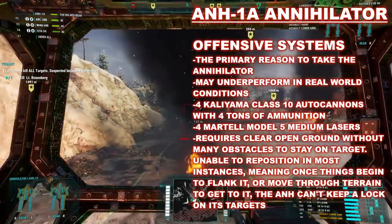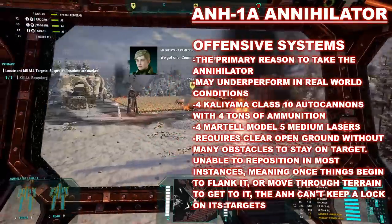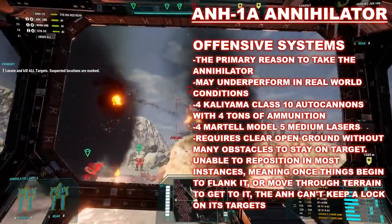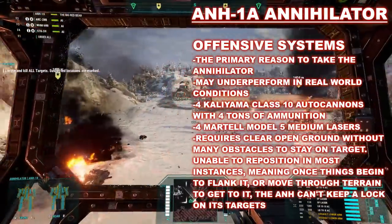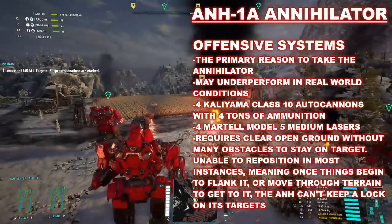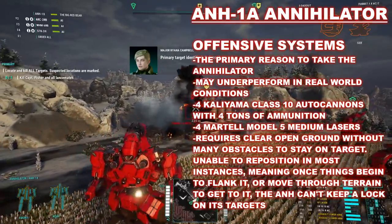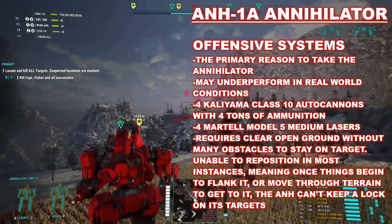The strongest single point on the Annihilator is what it is named for: its ability to bring devastating fire onto a target with its autocannons. Armed with four Kaliyama Class 10 autocannons — one in each arm and one in each side torso — these four guns give the Annihilator the ability to hit targets at close and medium ranges. They are fed by four tons of ammunition, giving it 10 shots per cannon. To back these up, it has Martell Model 5 medium lasers — two mounted in the center torso and one in each arm. These are close-range weapons, largely used to defend the Annihilator at short distances, especially once it's burned through its already low volumes of ammunition.